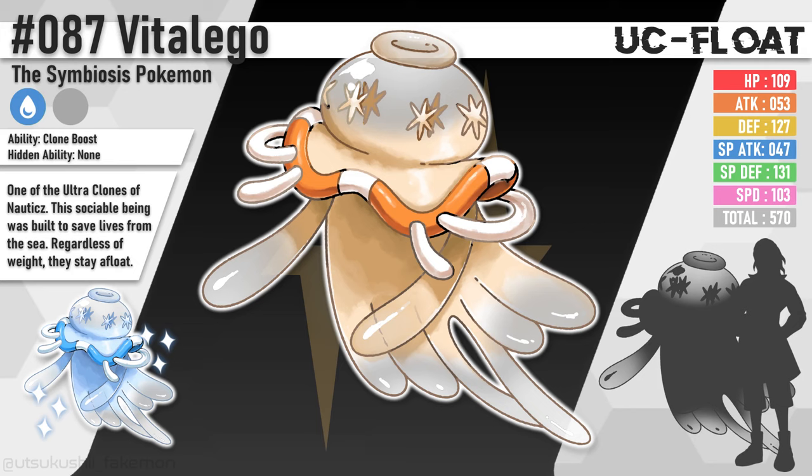The Nautics group created almost perfect replicas of what we know as Ultra Beasts. With DNA slightly altered, Ultra Clones were created for the benefits of the Romeda region and its growing environment since the collision. This is Vitalego, the Symbiosis Pokemon. This sociable being was built to save lives from the sea — regardless of weight, they stay afloat. Vitalego will be a pure water type with the ability Clone Boost, which is basically Beast Boost. The themes of the Ultra Clones are designed to be the opposite of the Ultra Beast forms. For example, Nihilego stands for Nihilism, Emptiness, and Depression and is found in the Ultra Deep Sea, while Vitalego stays afloat the ocean, saving lives and being one with people.